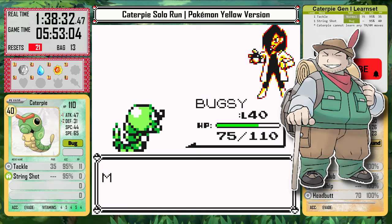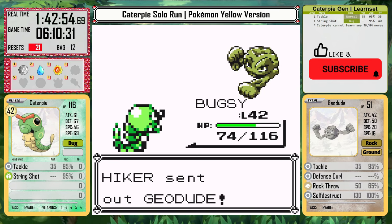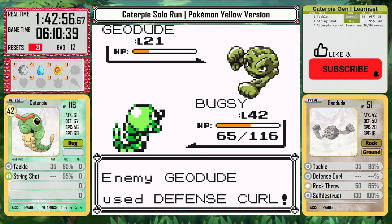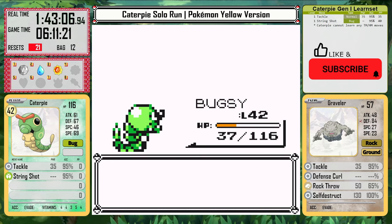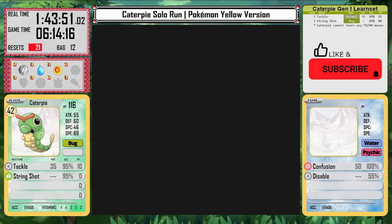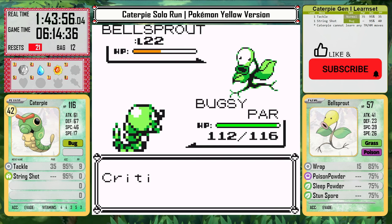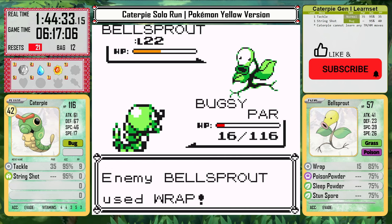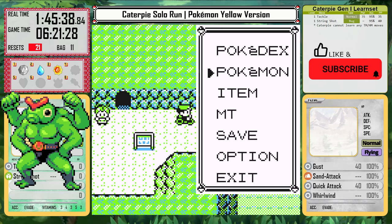That is until the self-destructing hiker. This was a huge hurdle in my first attempt when I was only level 38, and this time Caterpie is level 42. I can use Struggle to knock out his whole team, but a badly timed Self-Destruct is really bad, and any hits from Rock Throw can really throw off the plan. Caterpie is a champ though and makes it through on the very first attempt. That felt like a huge relief.